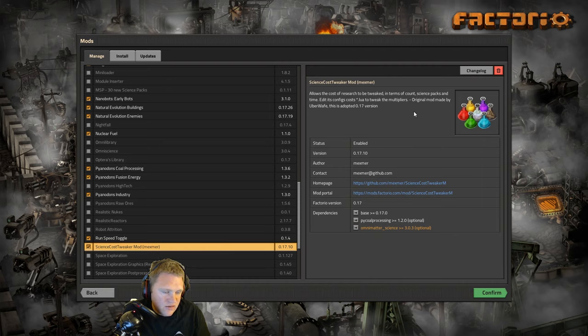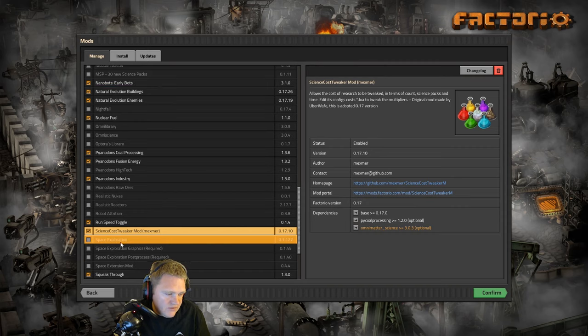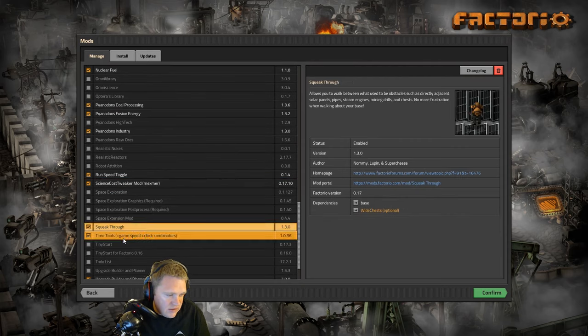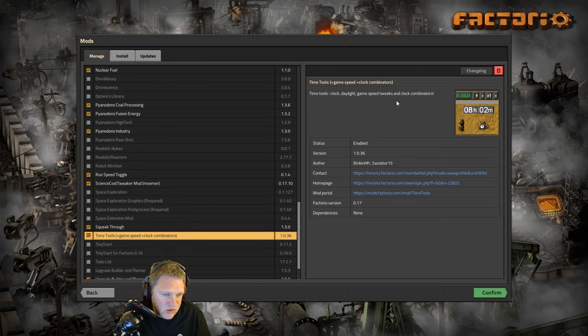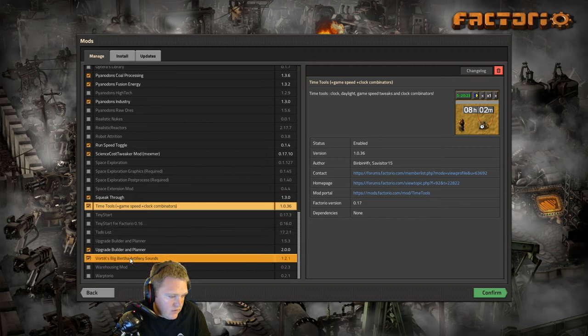Science Cost Tweaker mod — I've used this mod with heavier mod sets, so I'm not sure how this is going to tweak Pyanodon, but I like to keep it and see what happens. Maybe add a little twist to the playthrough. I've turned on Space Exploration but I don't need triple layers of hardness for this playthrough, so we're just gonna stick with the Pyanodons. Squeak Through is definitely something we need. Time Tools — I probably will not use this on camera; it tweaks the speed of the game including biter evolution, so we've got to keep an eye on that.